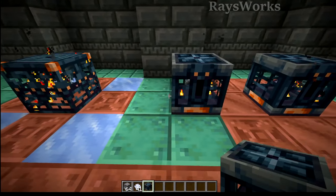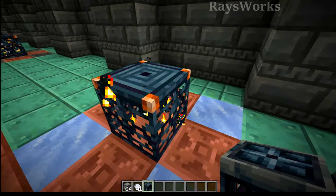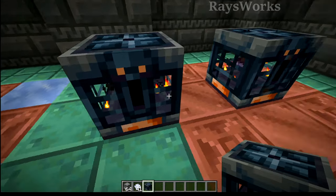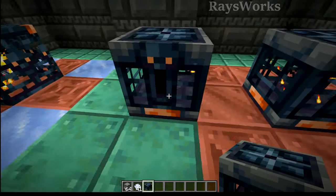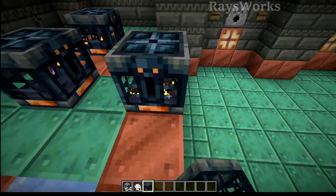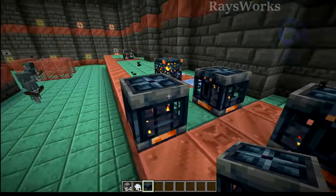There are also some new texture looks for the trial spawner so it doesn't look so much like the actual trial spawner. You can see they got more of the tuff-like colors on the top and bottom, where they have the spawner likeness on the sides. Overall I think it's a really cool textured block — what do you guys think?